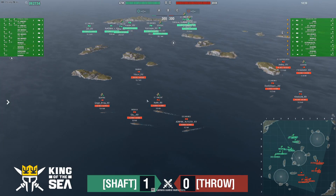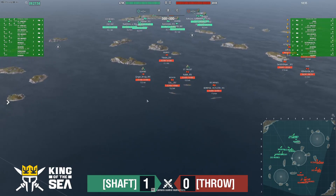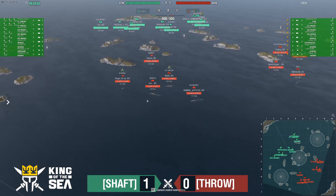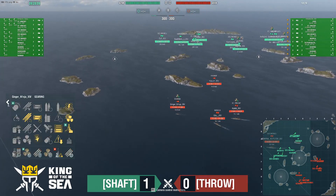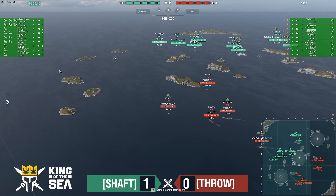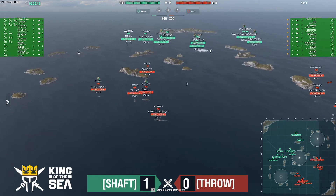Heavy push down to A for the side of Throw: two DDs, two Cruisers, and a St. Vincent. Note they've switched out the Kremlin for a St. Vincent. I expect to see a hard push down here at A. The ledge mod Gearing is going to be pushing down and trying to smoke up ships to get them aggressively positioned, with the Ragnar sitting closer ready to slap stuff.